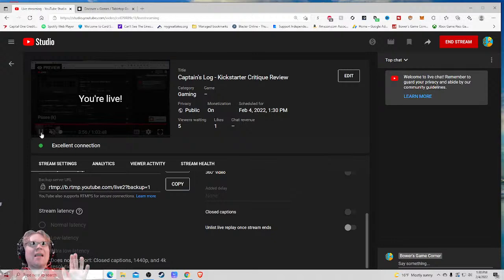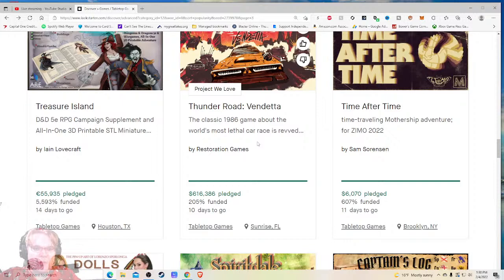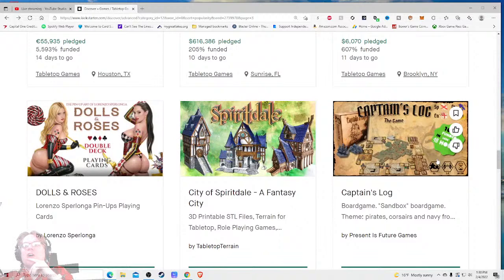Ahoy there YouTube, I'm back again today for another Kickstarter critique where I take a look at a different tabletop Kickstarter game every weekday at 1:30 PM. It's your sharing time and I give my honest thoughts on how the Kickstarter project is being run. Today I'm very excited to be checking out the 21st most popular project on all of games right now - that is Captain's Log board game.